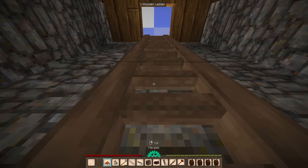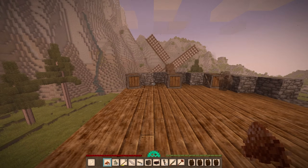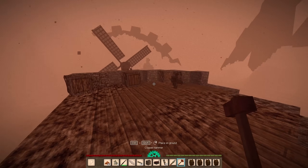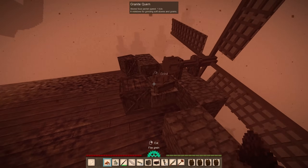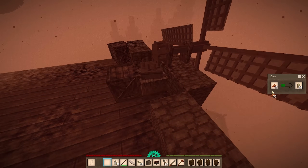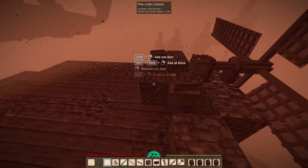I want to see if the flour is done. Oh my god — where's my sword? This is a bad time to check the mill. Get off the tower. See ya. We got 42 flour. It's definitely slower than doing it by hand, but at least you don't have to do it by hand.